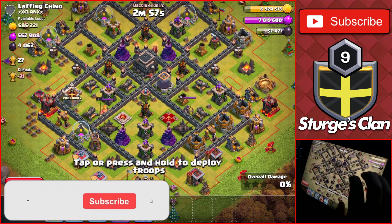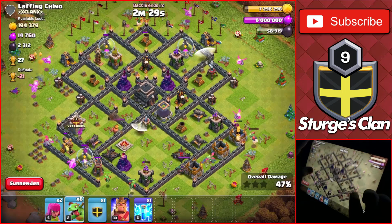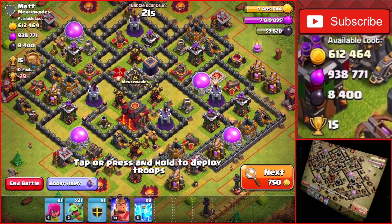Moving on to the second attack, it was a better upgraded Town Hall 9 with another 4,000 dark elixir. I was trying to head into the core of the base to take down the dark elixir storage, but during the attack I changed my mind about making that effort. I ended the raid once I got to 50 percent and got 2,300 dark elixir from the second attack.